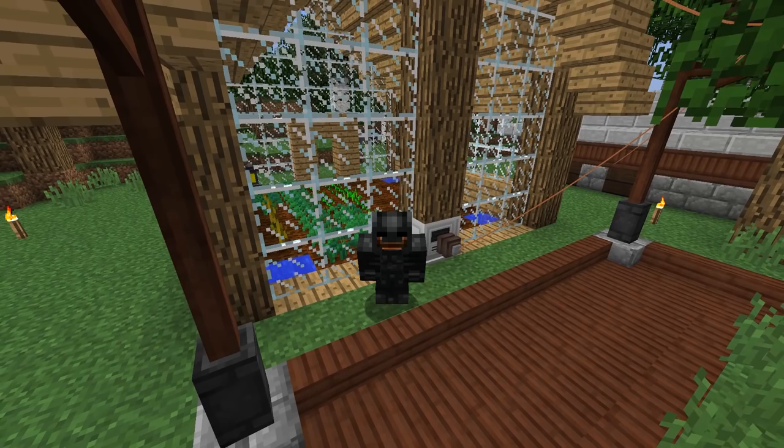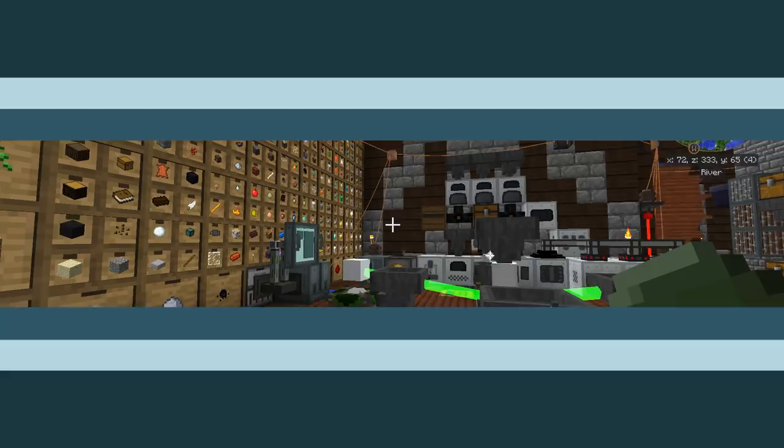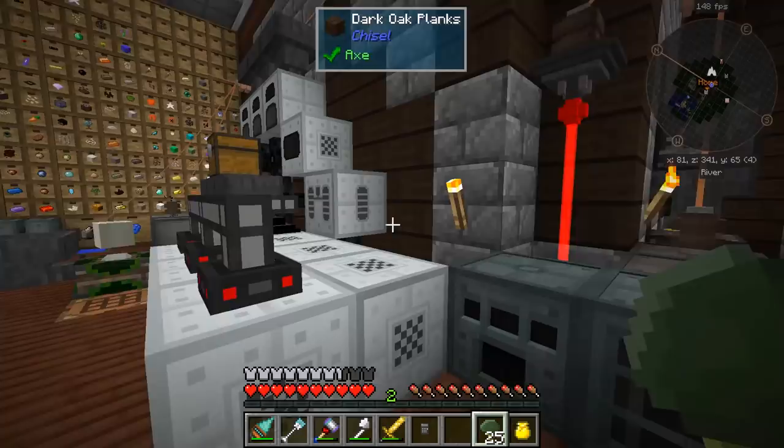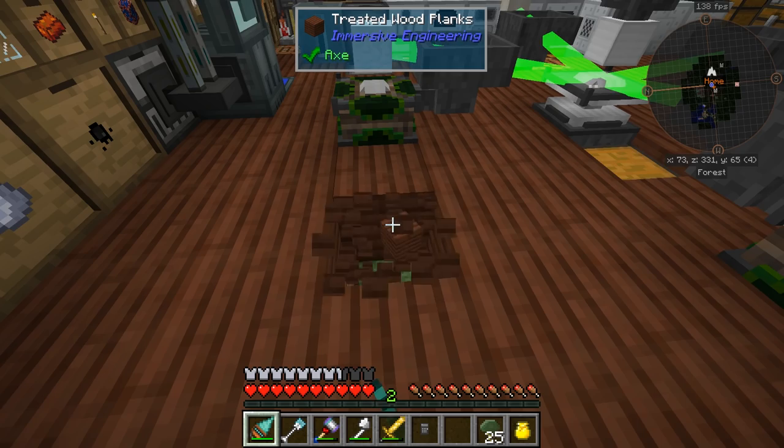Hey guys, welcome back. This is Chosen Architect, and as you can see behind me, we are going to be working with the Advanced Greenhouse. Alright guys, welcome back. We have done quite a bit — or I should say I've done quite a bit in between episodes. So let me go ahead and explain a few things that I have done.